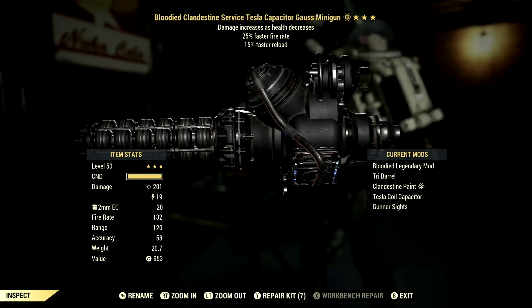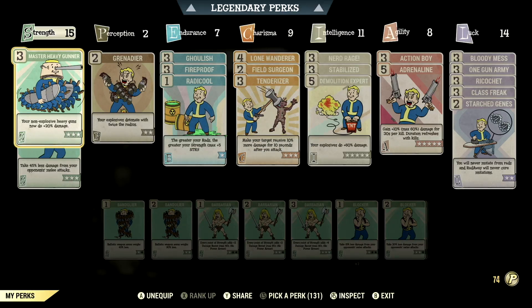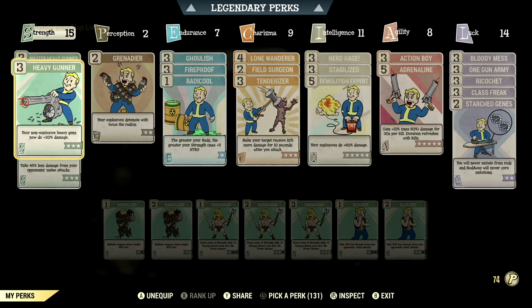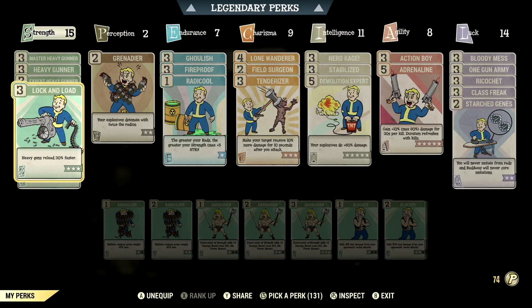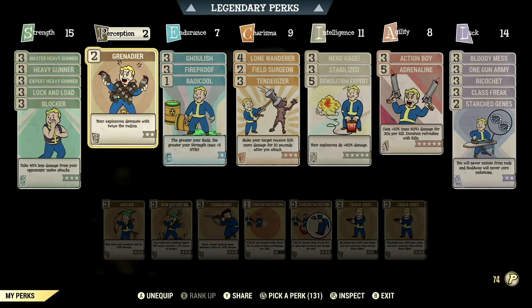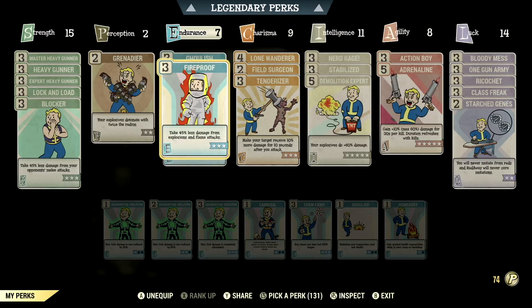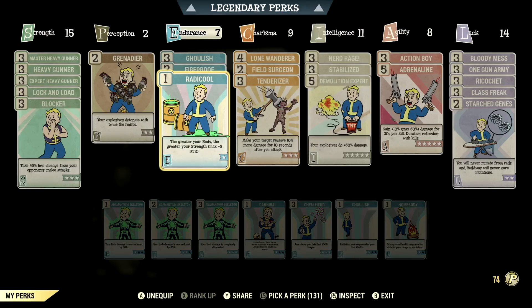Now let's get to the entire build. Starting off in Strength, we have 15, which lets us max out all the heavy gunner cards for maximum damage. We have Locked and Loaded maxed out — heavy guns reload 30% faster. Blocker maxed out — take 45% less damage from opponents' melee attacks. Over in Perception we have 2, with Grenadier maxed out — your explosives detonate with twice the radius, which works fantastically with Goss weapons. In Endurance we have 7: Ghoulish maxed out — radiation now regenerates even more lost health; Fireproof maxed out — take 45% less damage from explosions and flame attacks; and Radicool maxed out — the greater the rads, the greater the strength, up to plus 5 Strength.